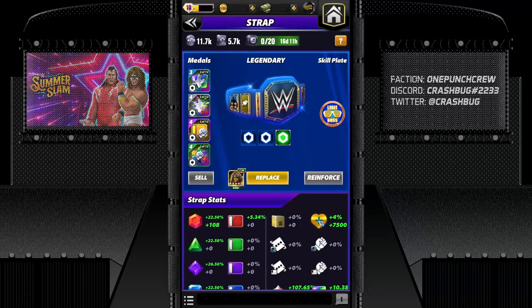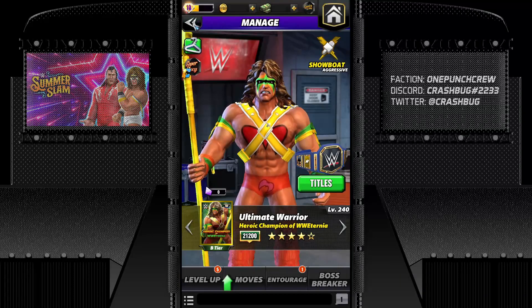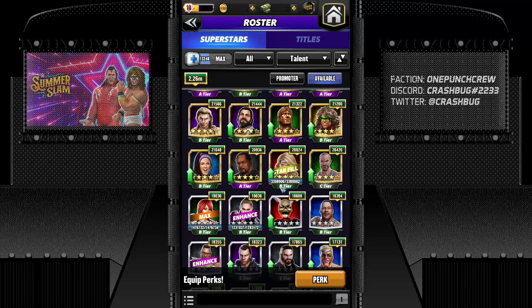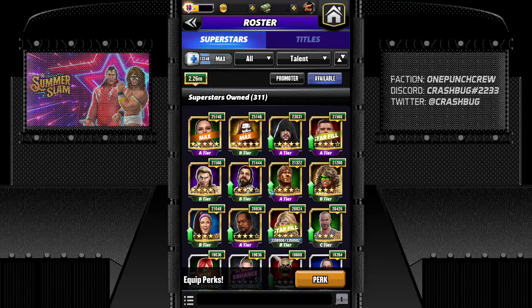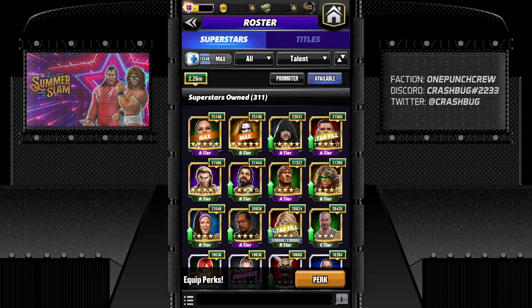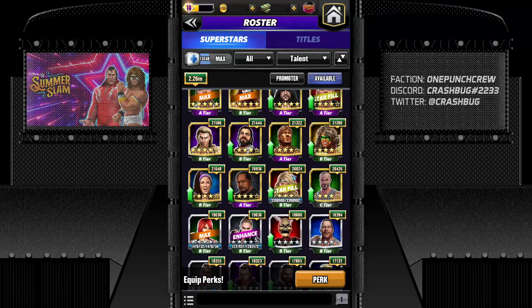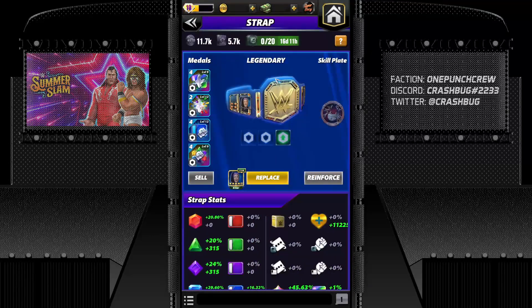The gem defense icon, move defense icon, crits, loot gem bonus, HP bonus, gems and moves — all these stats can be doubled up. Straps and medals are a sort of meta item. META is short for 'most effective tactics available.' So if a superstar requires more damage, you can equip a strap with Takedown, for example.